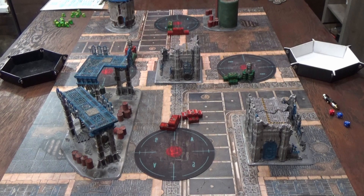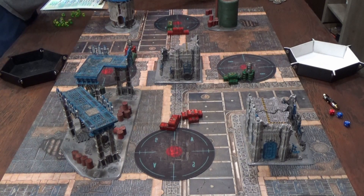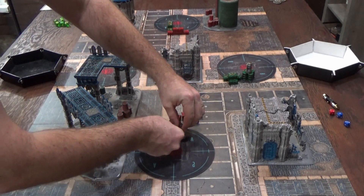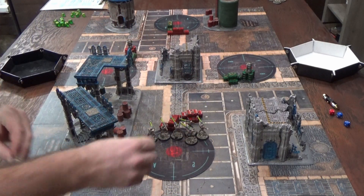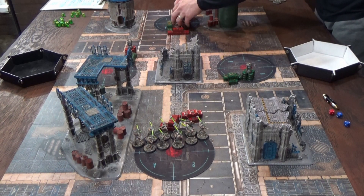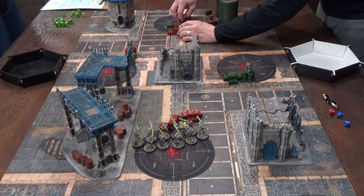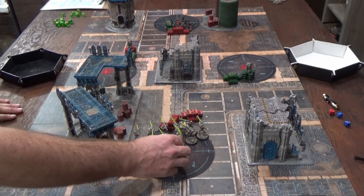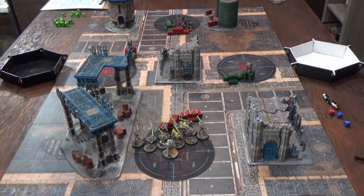We are now going to deploy armies. Landon won the defender role and chose his side of the board. He deploys a ten-man unit of Necron Warriors as troop choices on an objective — these guys have the Gauss Flayers, strength four weapons, not the Reapers which are strength five. Next up is a ten-man unit of Rangers with an Omnispex, allowing them to shoot into dense cover while the enemy does not get that benefit. The Overlord is the Warlord with a plus-one toughness trait, making him toughness six.